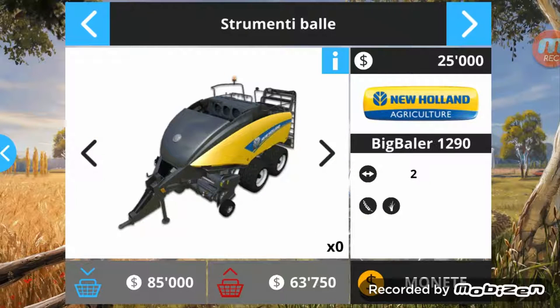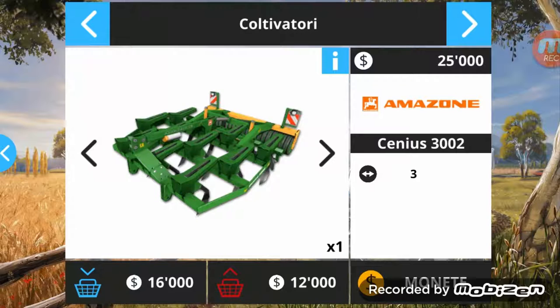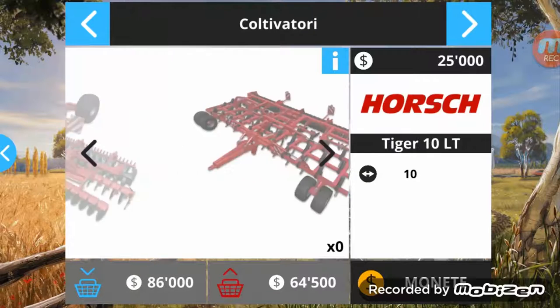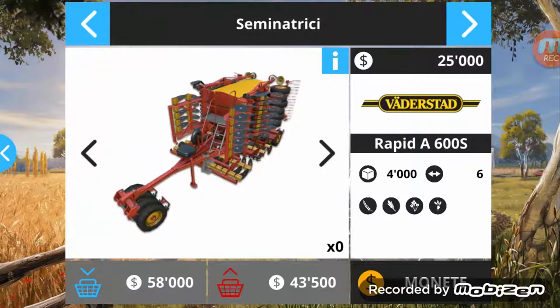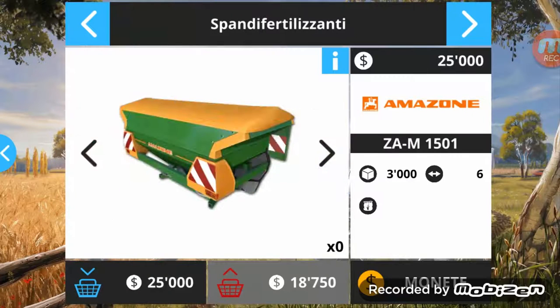We have the bale tool for New Holland, the one for collecting Harkusin - a classic since 2013, appeared also in 2014, 2015, and now also in 2016. A Mazzon cultivator for the Knot, Horsch. Then we have seeders from Funk, Waterstad, Grimm - this one is exclusively for potatoes.